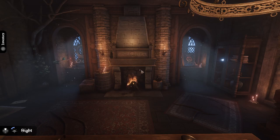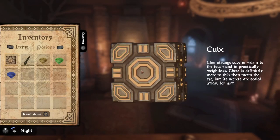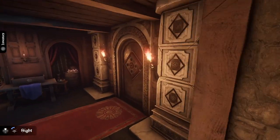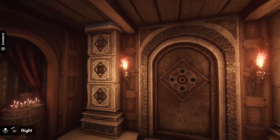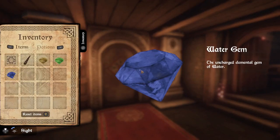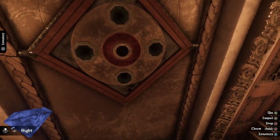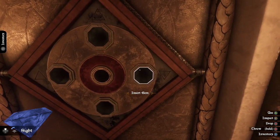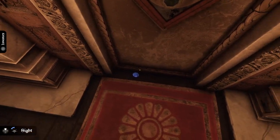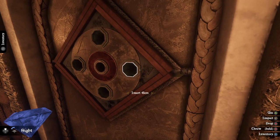So last time we created these three gems — that was not the right button. Last time we created these three gems. Should be one more, but I don't know where it is. I don't know where the banner is. So I do know that one is the last one I just made. That one should be the empty upside-down triangle. Why can't I put it in here? Insert gem.